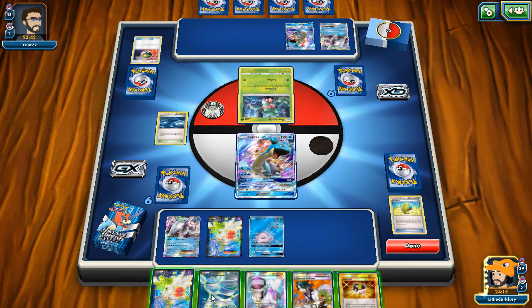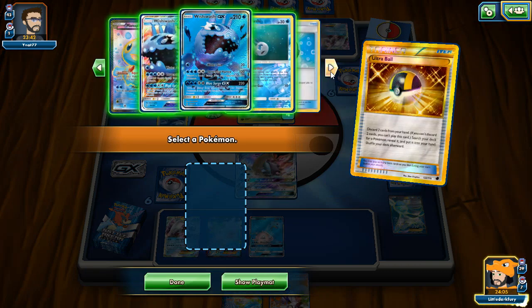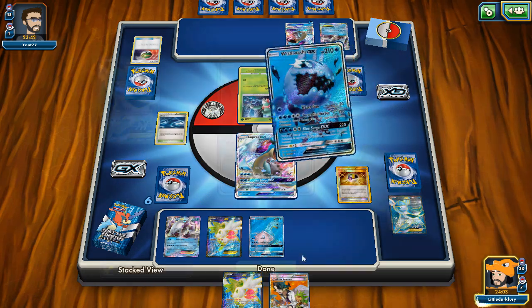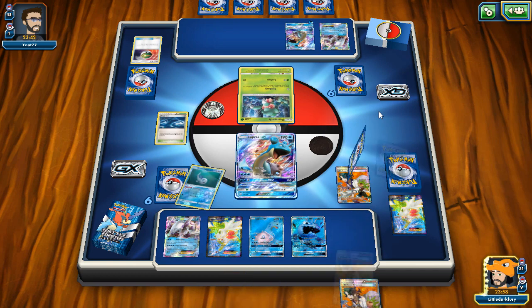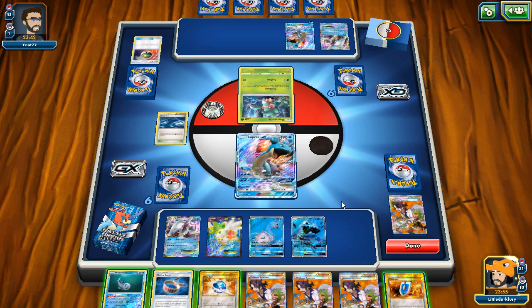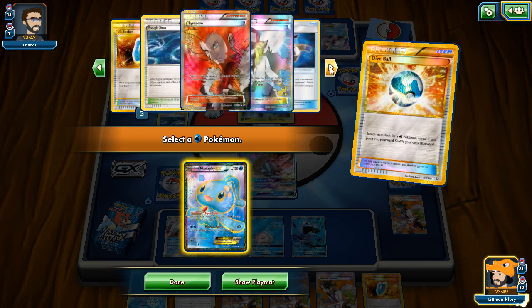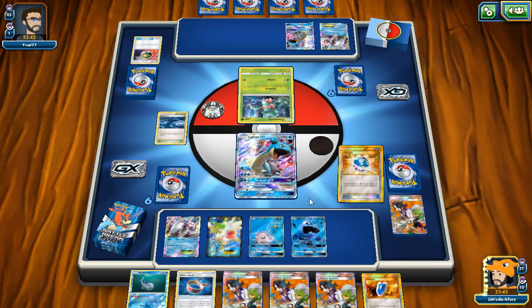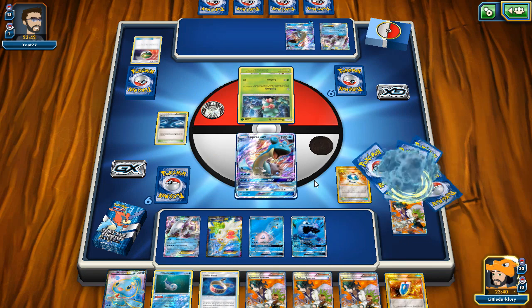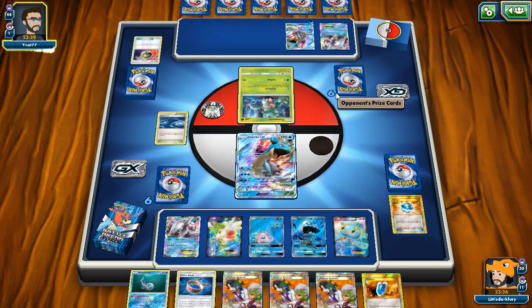We'll go Max Elixir - it misses. We use Shaymin to draw more cards and find Lapras and Glaceon. I think we just get rid of Glaceon and grab the Wishiwashi GX. I want to save the bench spot for Manaphy though. We don't get any energy - how are three energies prized? That is just unbelievable. Well that was a horrible turn with no energies in play.